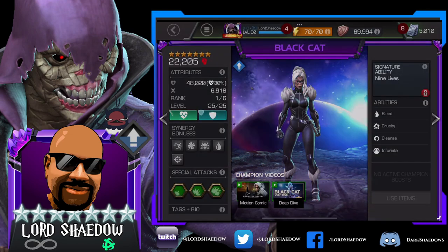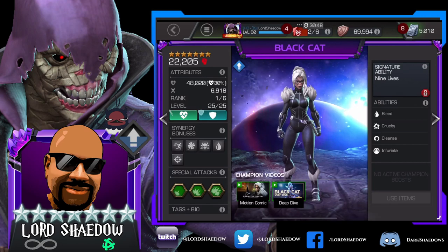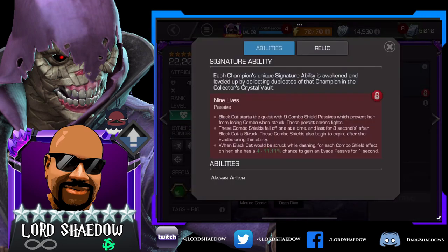Let's take a look at her kit — actually before we do that, look at her tags: Hero, size small, offensive burst. She is a sturdy attacker, but sadly that doesn't really help in war. She's not awakened yet. She starts with a combo shield — so it's basically a combo shield, which means you have a better chance to maintain your damage if your damage is based on your combo. That's nice but she doesn't need it.